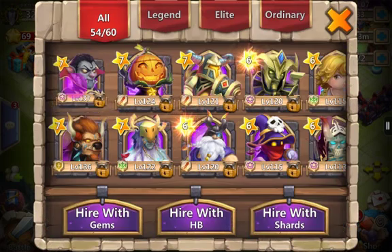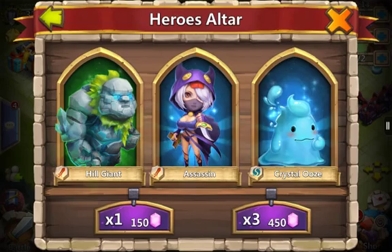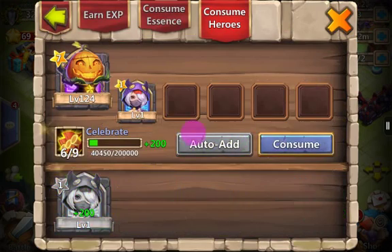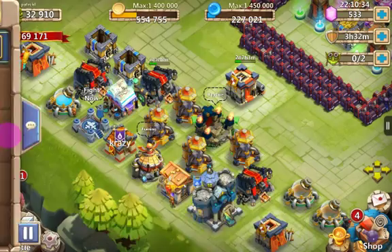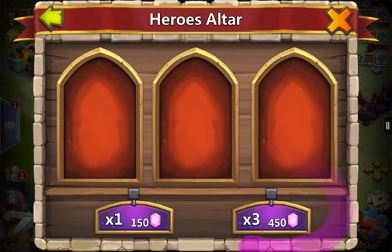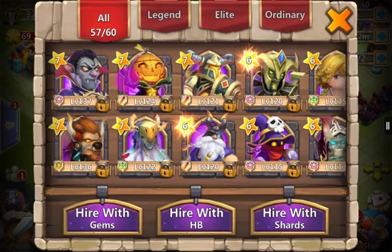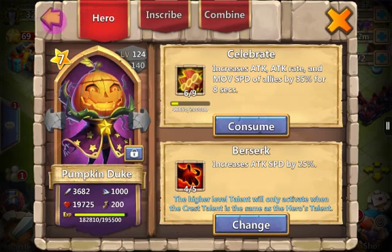We have 1,400 gems left — not that much. I keep failing to go to Dracula. This is our last gem wall for the day. We have one more. I think it's our last gem wall — yes it is. We got this last gem wall today. I'm gonna think I'm gonna get crap. So do that and I get crap. But I still got a bit of heroes — not bad.